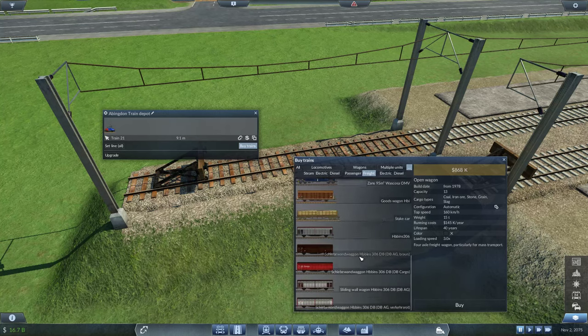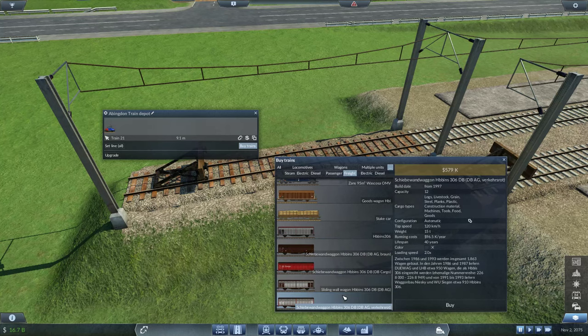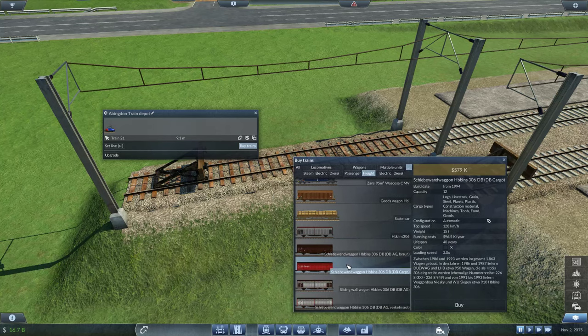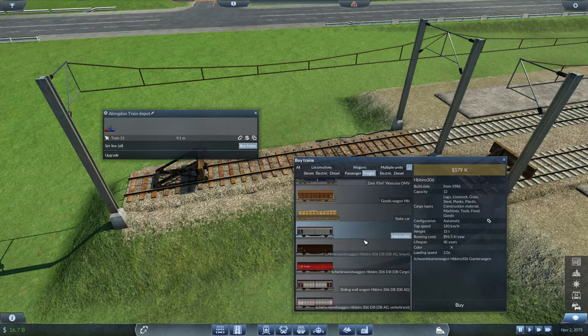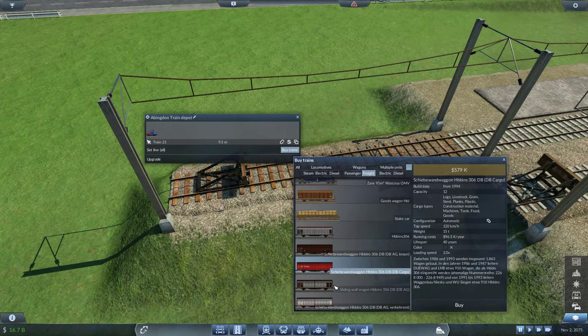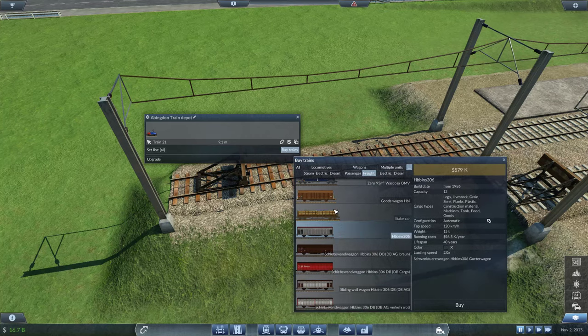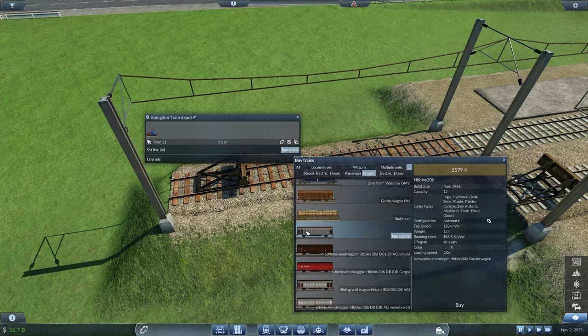You were recommending I try different goods wagons. I downloaded a lot — see the collection for the entire list. These are the Hibbins 306 wagons in different company liveries: Deutsche Bahn and others. What we can do is pick one of each and randomize getting one, since they should all have the same stats.